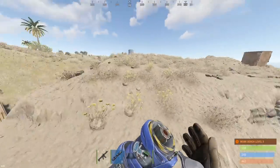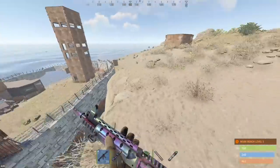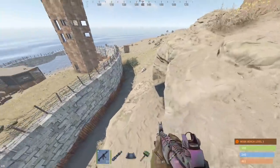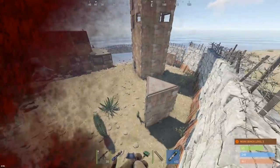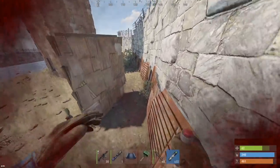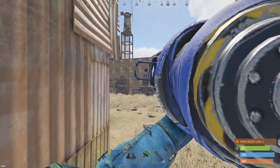Okay, turret's dead. I'm wondering if we could just build straight up over this wall - nah, he's got TC all the way down here. Alright, we're gonna have to let her in. Okay here we go, eight rockets.